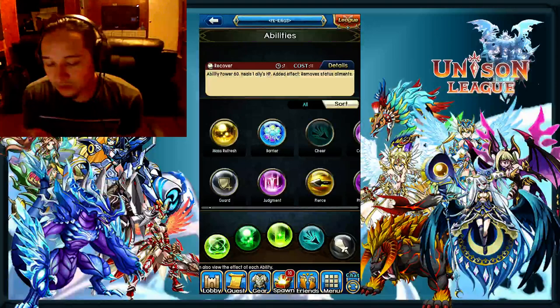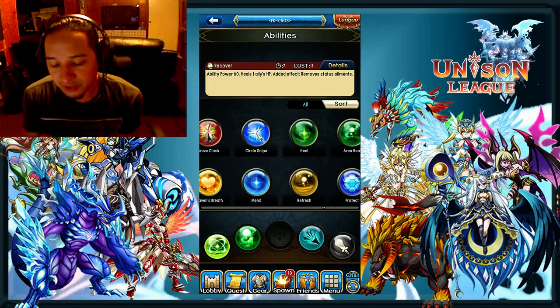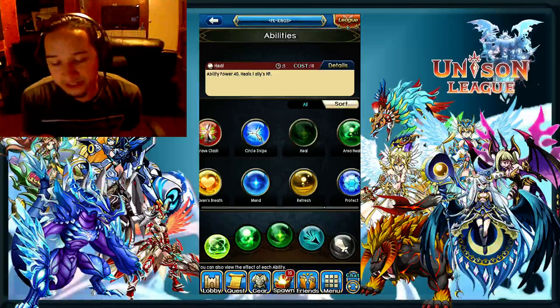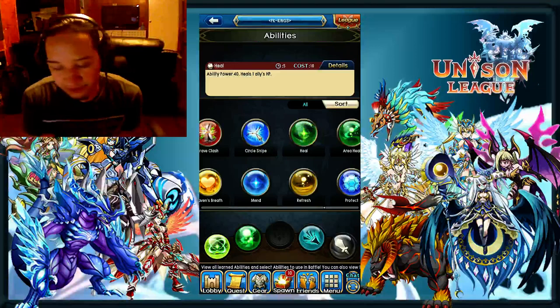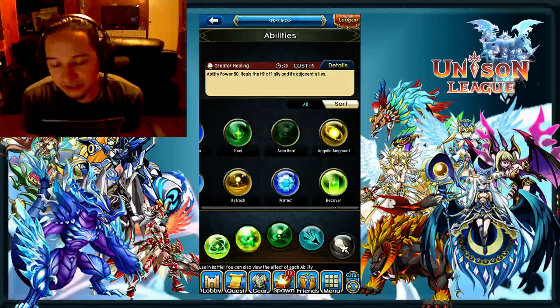Recover you can switch out if you have books that all proc single-target heals — you can throw Heal on there, which is the level one heal. It's actually really good because it has only a five-second timer, and if you have all single-target heal books it's going to proc a lot, so you don't have to worry about the small ability power on it. If you have all books going towards area healing, you can put two area heals on there.